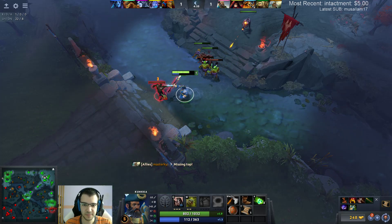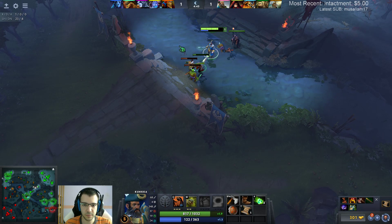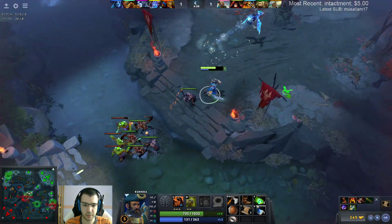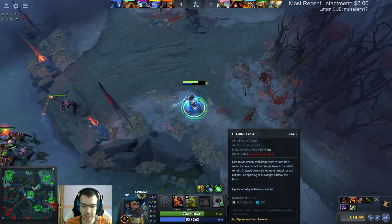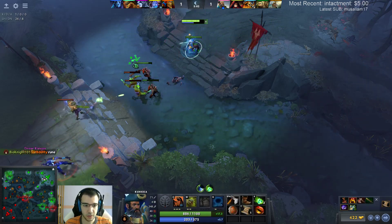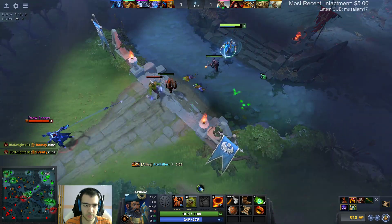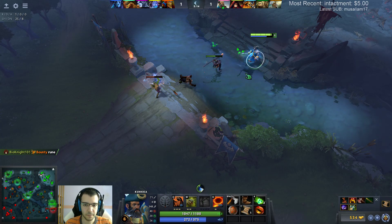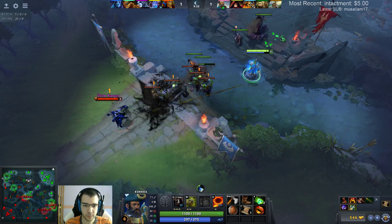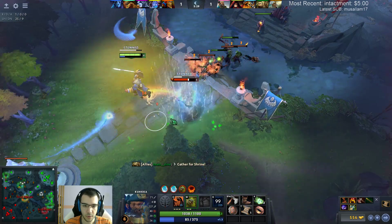Oh, he thought I was going on him so he used Torrent, and now he's trying to hook me. Calm down brother, I just need a little bit of mana. How much is Lasso? 225 mana cost for Lasso - are you insane? I didn't know it had that high a mana cost.